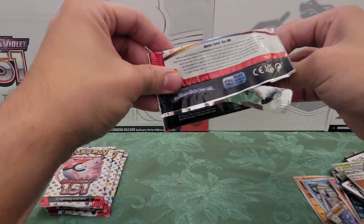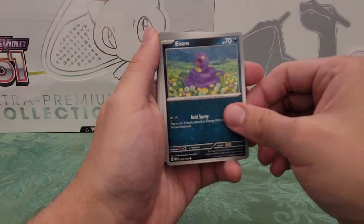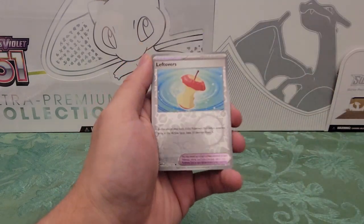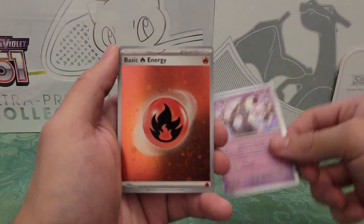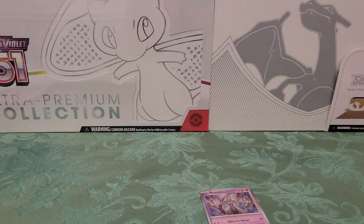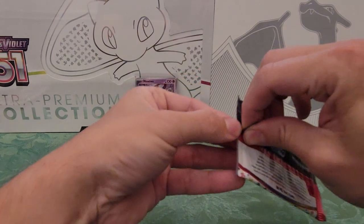I haven't got anything really great to show off right now, it's kind of sad. Pack six: Grimer, Psyduck, Cubone, Dugtrio, Haunter, Hitmonlee, Muk reverse holo, Leftovers reverse holo — Mewtwo holo! Oh, that's a nice card. I like that. I'm a big Mewtwo fan. Holo Fire Energy and a code card. Let me sleeve that Mewtwo real quick — I definitely don't have that card yet. That's definitely going in the binder. Mewtwo's one of my favorite Pokemon, so that's cool.